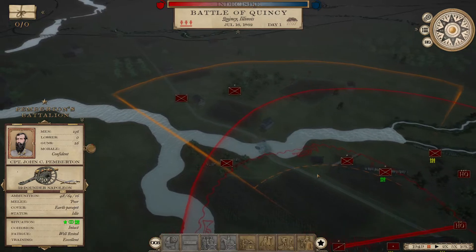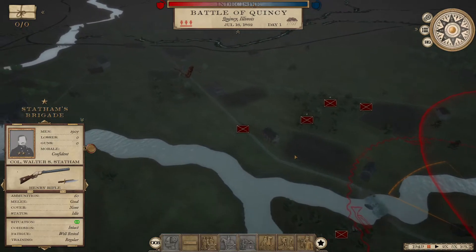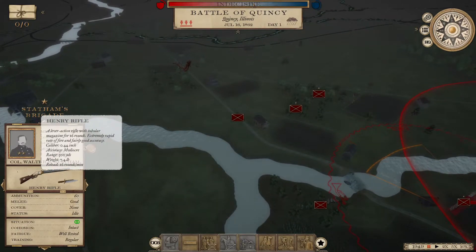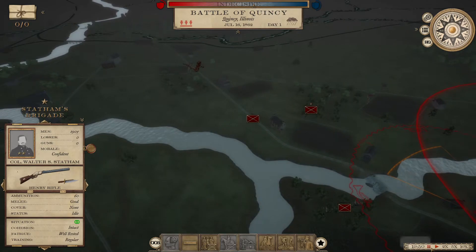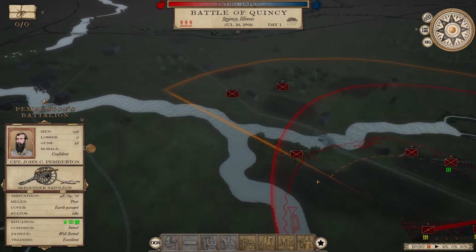One thing you've got to realize in this game is they do not fire at the stated rate. I have an infantry group in here — Statham's — with Henry rifles, supposed to fire 16 a minute. If that were true in-game, they could only last in combat maybe five minutes, which in game time is about 15 seconds of real-world time. It is not nearly that fast; it's slowed down considerably, and so it is for artillery.